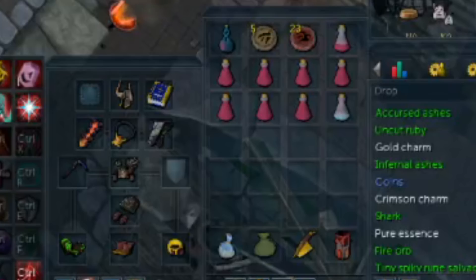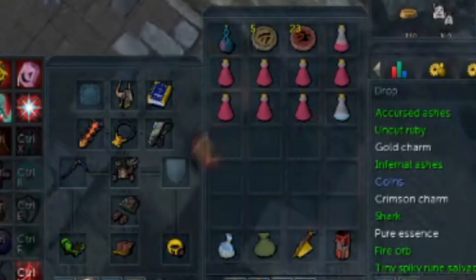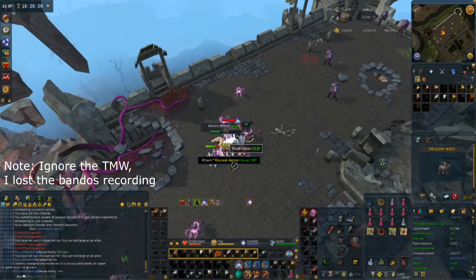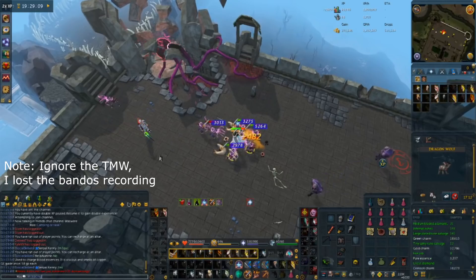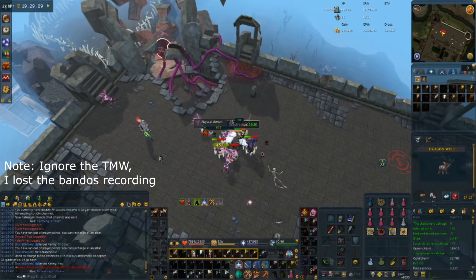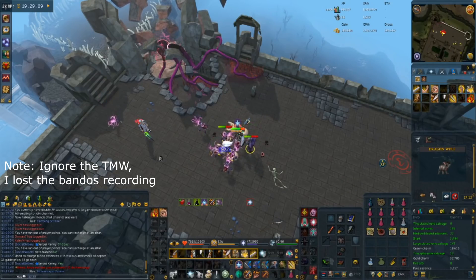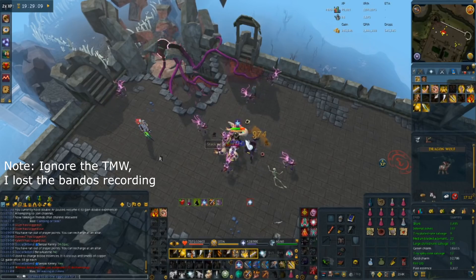Now if we move on to the high level setup, we have augmented our Bandos with some really good perks, notably Demon Slayer, Scavenging, and Biting, an Amulet of Souls, a Noxious Scythe with Equilibrium 4, Ruthless 3, and Precise 6 to maximize our DPS. Additionally we have Cinderbanes on for poison damage. On top of that our inventory is slightly different as we have Agro Overloads which cost about 40k per dose, we have some Restorers for Prayer Regeneration, and a Weapon Poison++ to help us do even more damage.